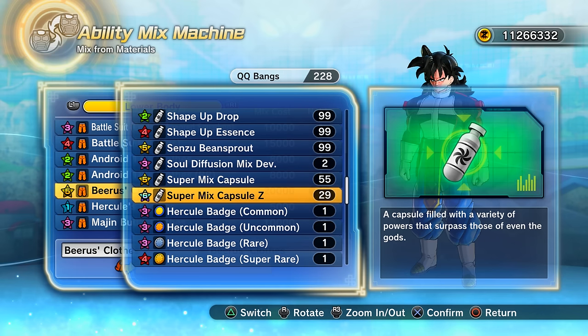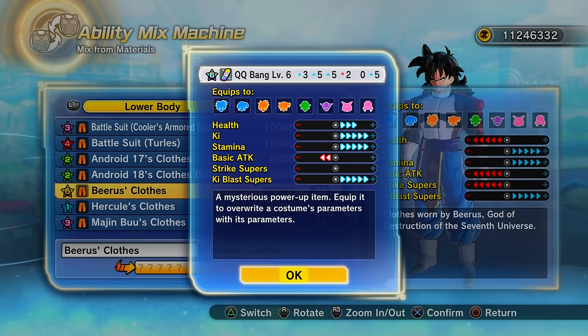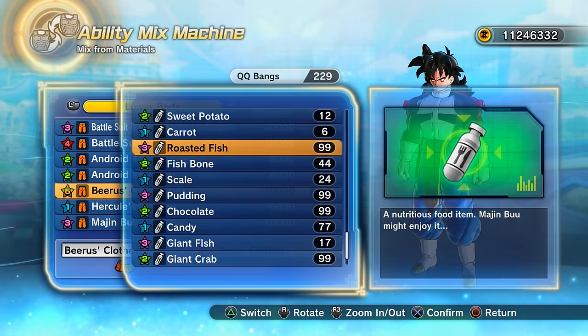If I'm not happy after mixing 30 times — wait, that's a good one! That's a six-star, a fantastic one. What I can then do is re-download my data and I'll have the 30 mixing items plus my previous Zeni back. It's trial and error, but it saves time and money.